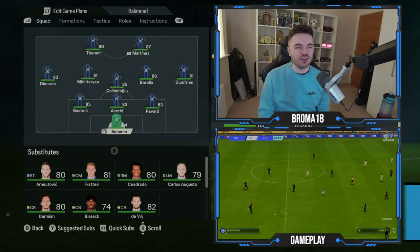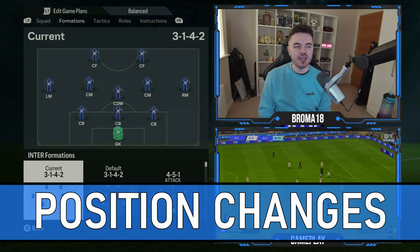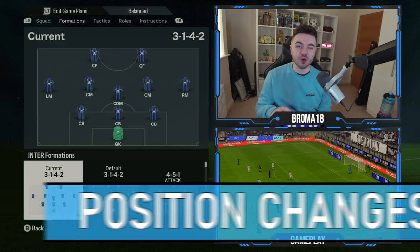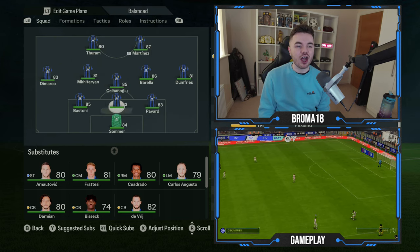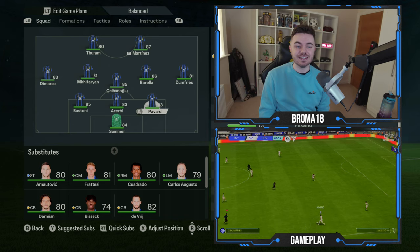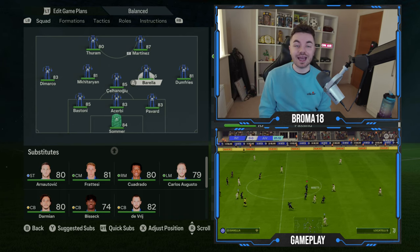Be sure to hit the subscribe button and ring the bell to get notifications every time I upload. Let's talk about the position changes first and foremost. You're going to want this kind of 3-1-4-2 system, and you want to make a couple of tweaks to the base positions. Make sure that the wide center backs are set to left and right central center backs, as these guys are going to be overlapping center backs.